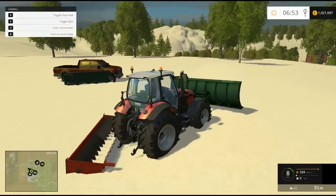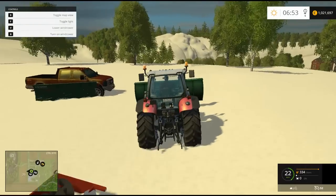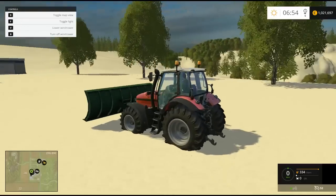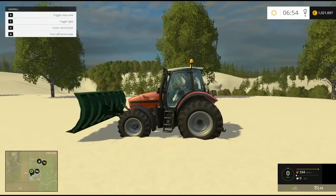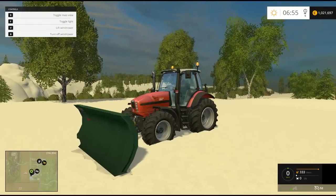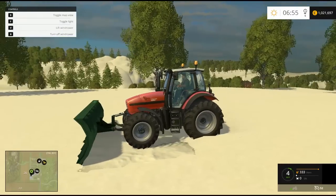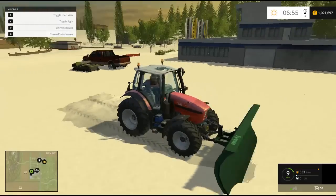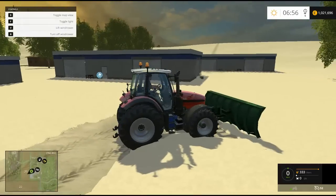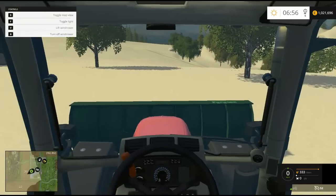I spawned in two plows because in the store there were two different kinds. Let's go over here and turn off the wind rower. Apparently the snow is wheat and you can bale it - I don't know, that's what it said in the description of the map. This is my first time playing on it, so we'll give it a try. We're gonna lower this plow right here - look at that, we're flying. I like that, that's so cool.